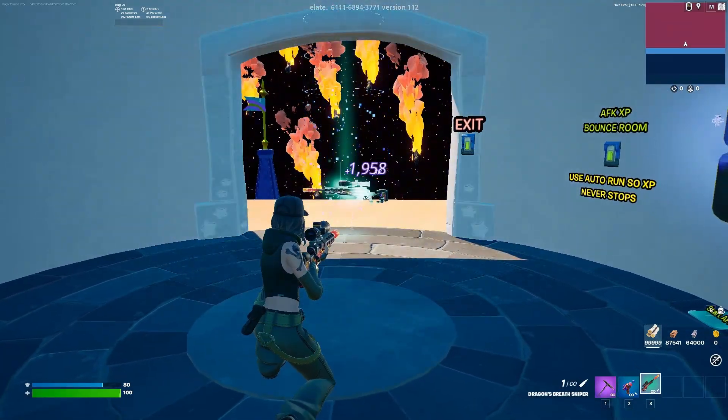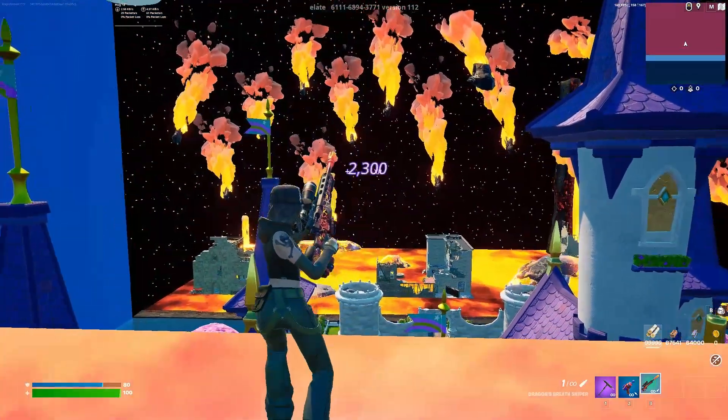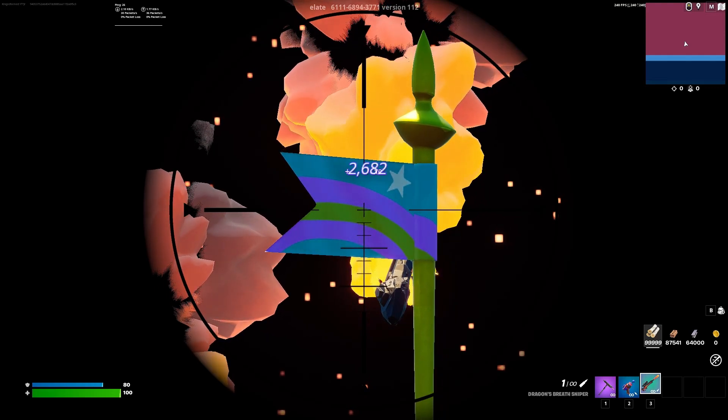These first two glitches are going to be the best ones on the map by far, so definitely pay close attention. All you've got to do is go right out here, look straight ahead at this Fortnite flag, shoot the flag, and that'll be your biggest XP button on the map.